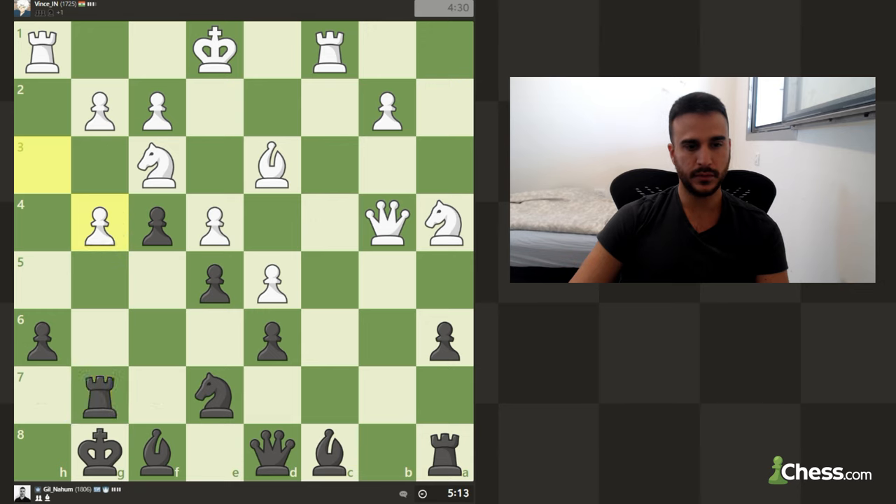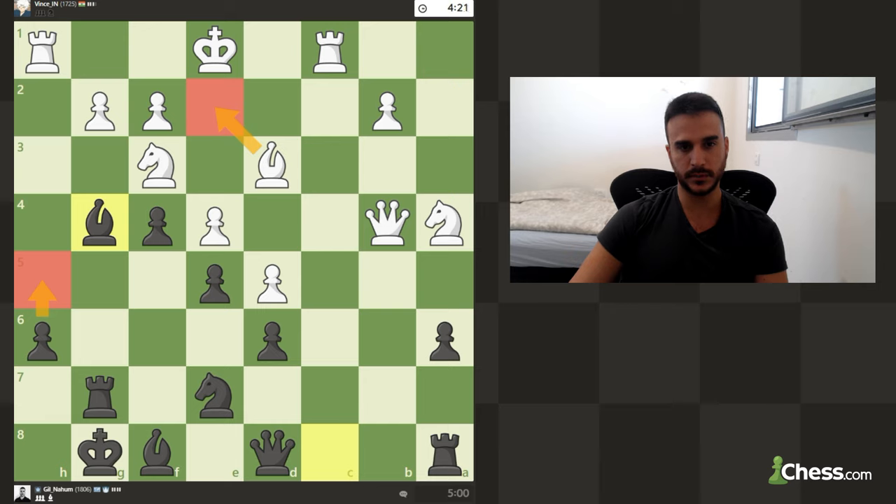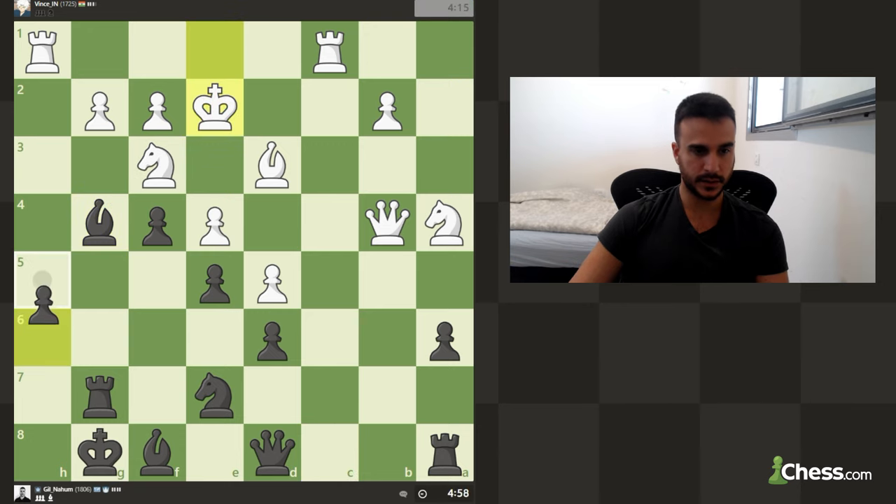We can even take with the rook to secure this pawn, but taking with the bishop feels more natural. Yeah, I might have misplayed it to be honest. I will try maybe to play h5 - maybe he will be nervous about me opening up the position completely because his king is still on the kingside. So right now we can even go h5.